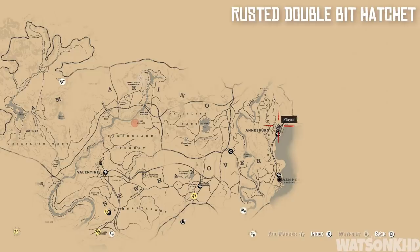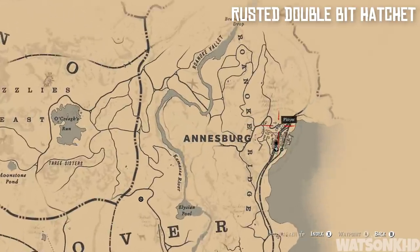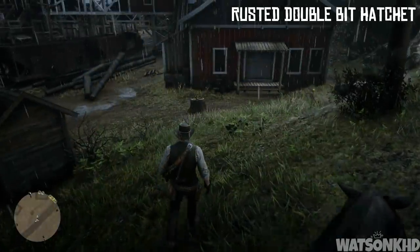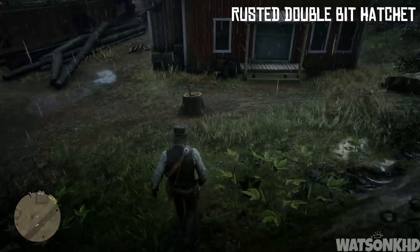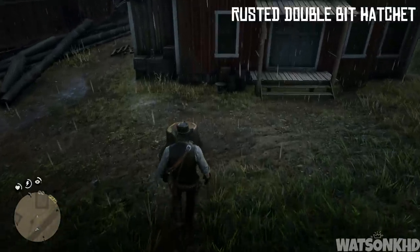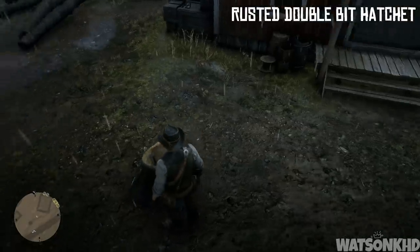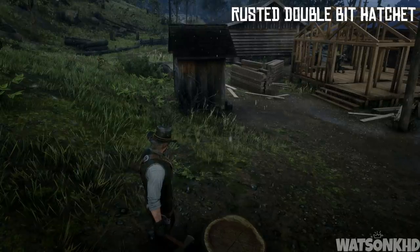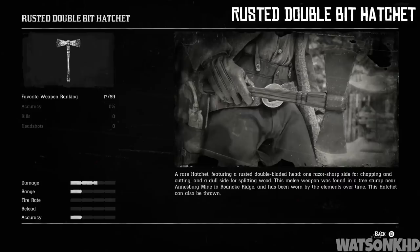Next up, heading south, we are going to reach Annisberg and once you get here you want to head to this location. You are going to find a tree stump with a rusted double bit hatchet sticking out of it. The description reads: a rare hatchet featuring a rusted double bladed head — one razor sharp side for chopping and cutting and a dull side for splitting wood. This melee weapon was found in a tree stump near Annisberg mine in Roanoke Ridge and has been worn by the elements over time. This hatchet can also be thrown.